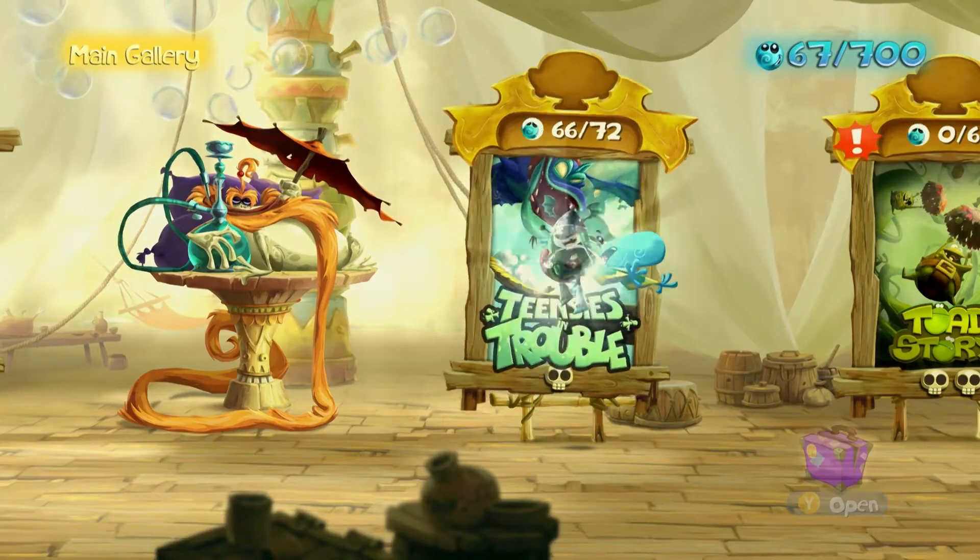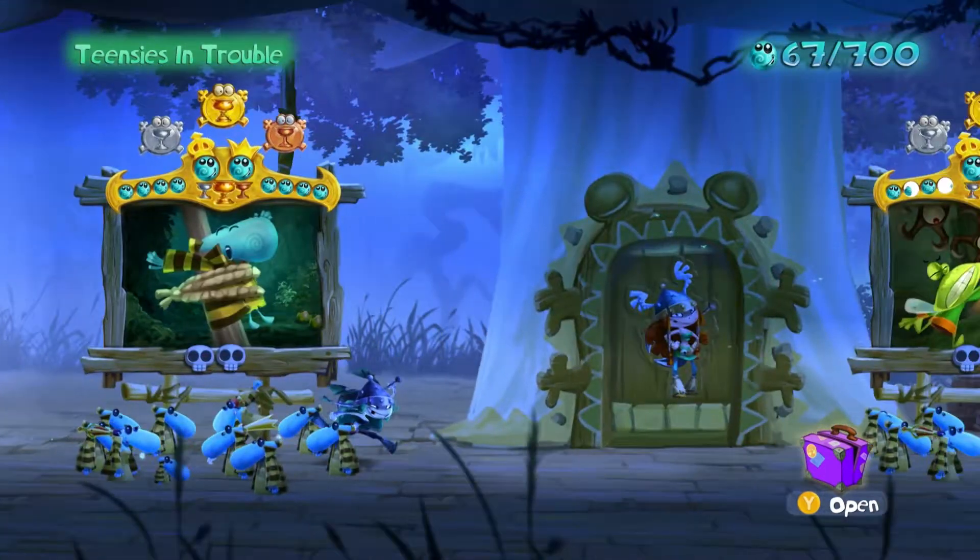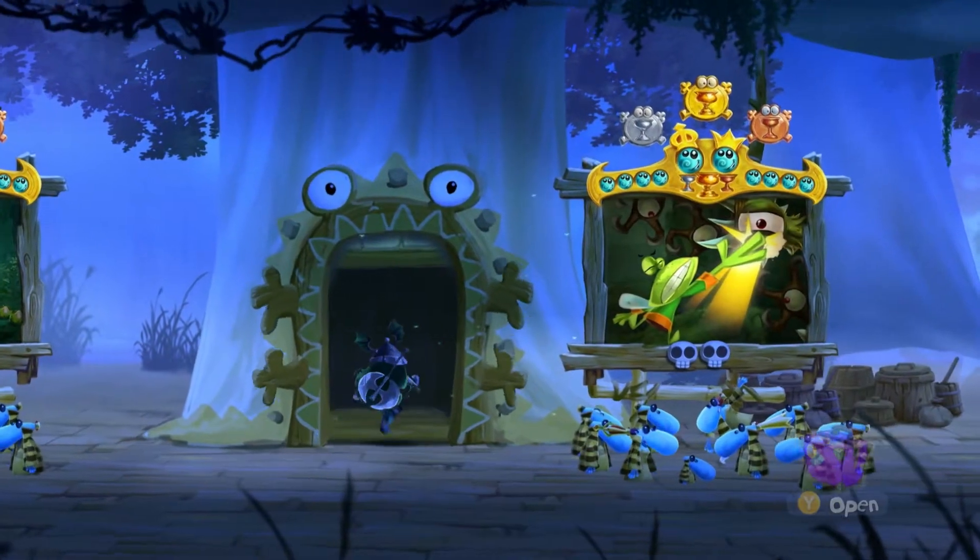Rayman Legends 100% walkthrough. This is for the first painting, Teensy's in Trouble, and is level four, or the first bonus level, where you rescue Barbara in a dungeon dash.